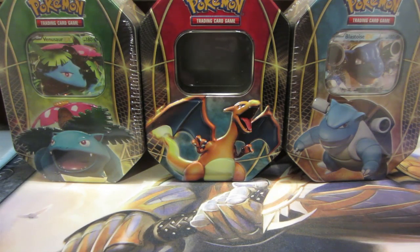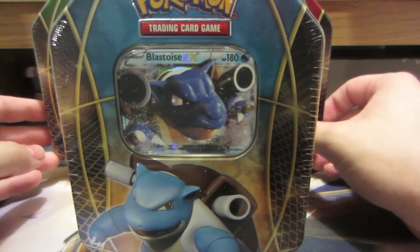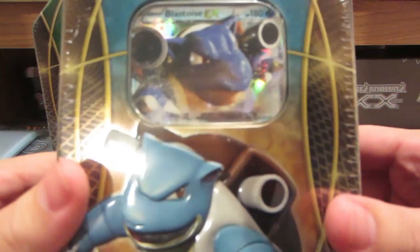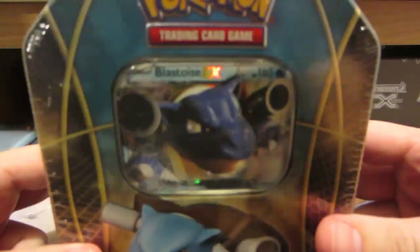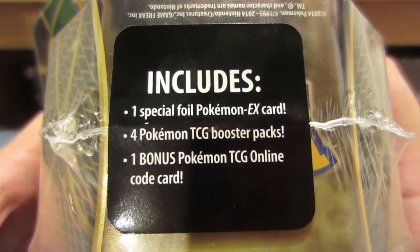Hey, what's up guys, Team Booster Break and we are going to open up the Blastoise EX tin today in this video. These aren't supposed to release until October 16th and I was lucky enough to go to my Target and actually find them — today's October 2nd, so that's pretty insane. If you didn't watch my Charizard one, it comes with one EX foil card, four packs, and one online code for the EX card in the middle.